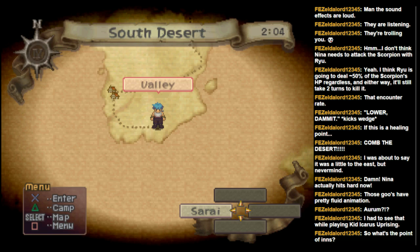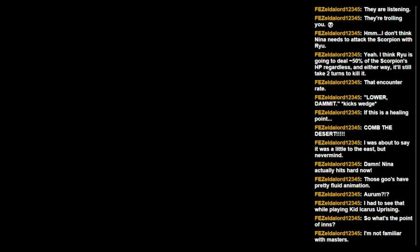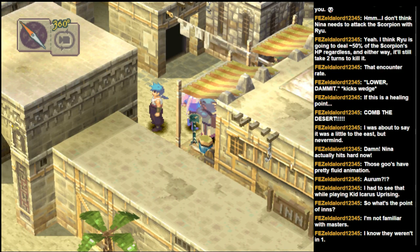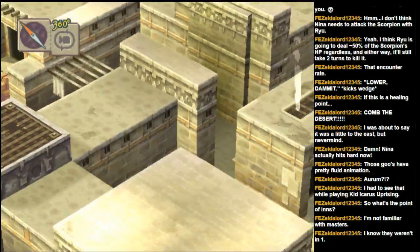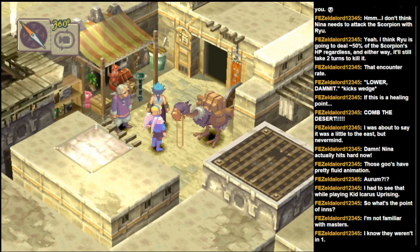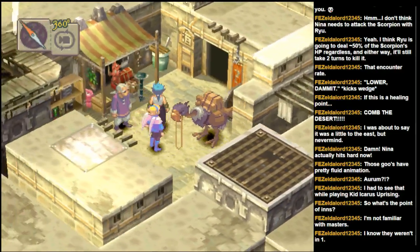What's the point of inns? I'm honestly not really sure. I guess if you just want to rest while you're in a town, you can do that there — they may also be required in the story. Masters in the Breath of Fire games: I think they first appeared in Breath of Fire 3. The idea is that you can apprentice with a master, and as you level up, the more you level up the closer you'll get to learning certain skills. Depending on which master you have, you can get different and better skills.